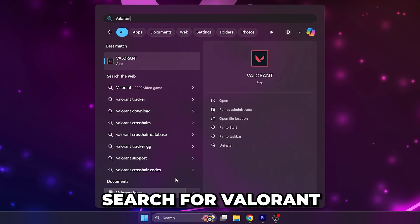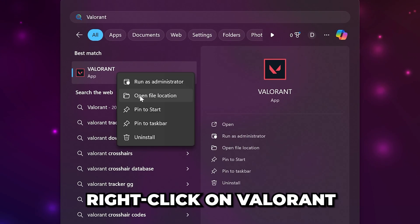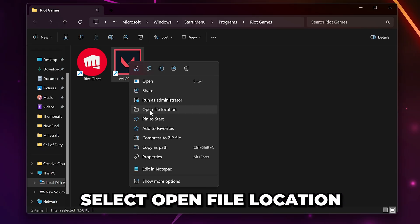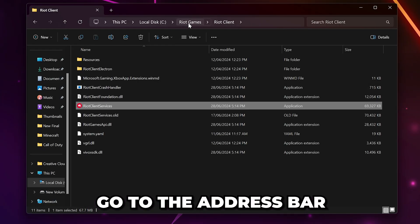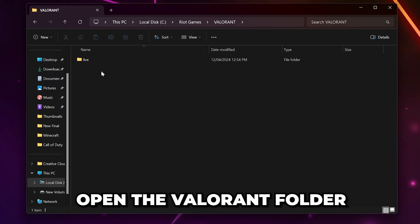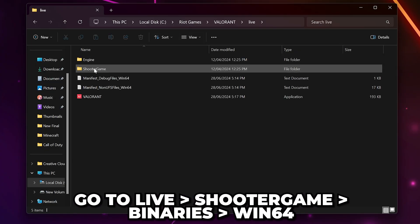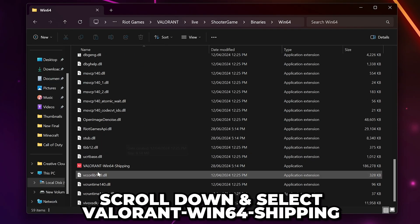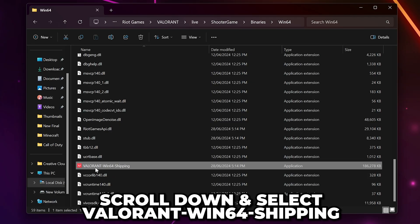Start by opening the Start menu. Search for Valorant, then right-click on Valorant and choose to open File Location. Right-click on the Valorant shortcut and again choose to open File Location. Head to the address bar and select where it says Riot Games. Open the Valorant folder, then go to Live, Shooter Game, Binaries, and Win64. Scroll down and select the Valorant Win64 shipping application.